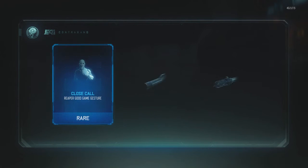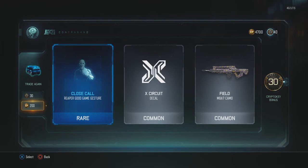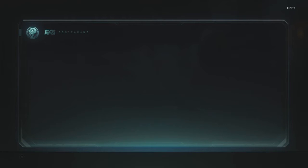Okay. Close call, Reaper Gate, Good Game gesture. The rare supply drops actually... look at that — that was a free supply drop right there because we got a 30 crypto key bonus. Alright, we got 4,700 left. My game for some reason is a little laggy.